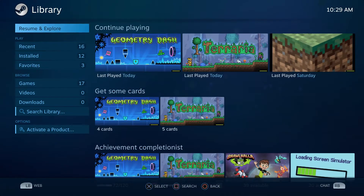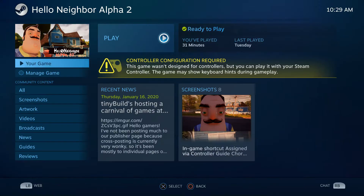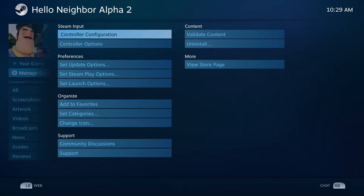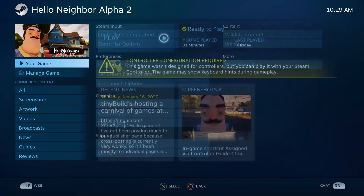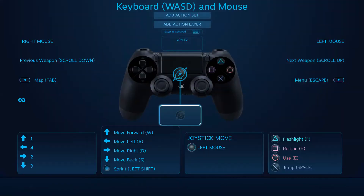You want to go to your library — you can still use your mouse — and then you want to find... I'm just going to use Hello Neighbor Alpha 2 as an example. You can do this for pretty much any of the Hello Neighbor Alphas, even the full game if you have it on PC, because the controls are basically the same. You're going to want to go to Manage Game, and then Controller Configuration.